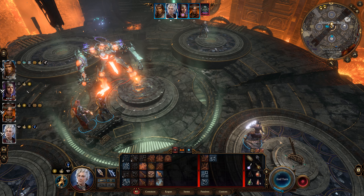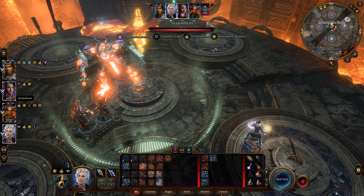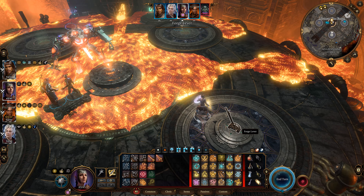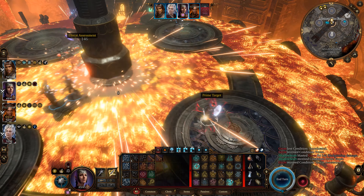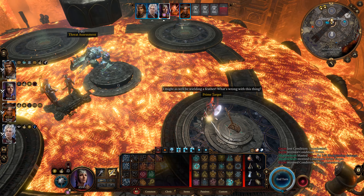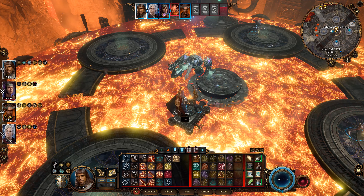I'm going to give the lowdown on this boss fight — how the boss's strengths and weaknesses work, how the boss attacks you, and how the entire boss fight mechanics work. So the first thing we're going to go over is Grimm.